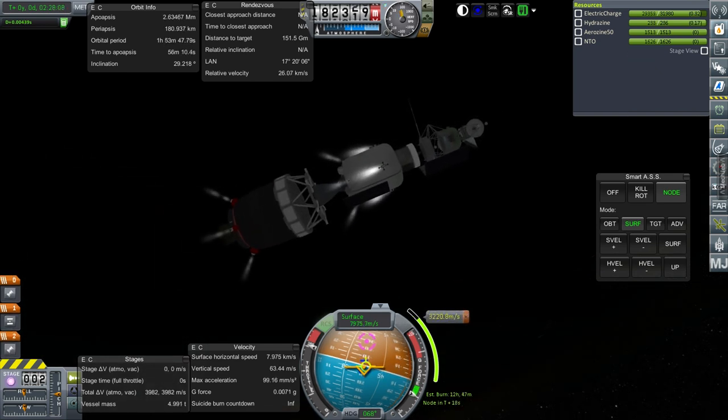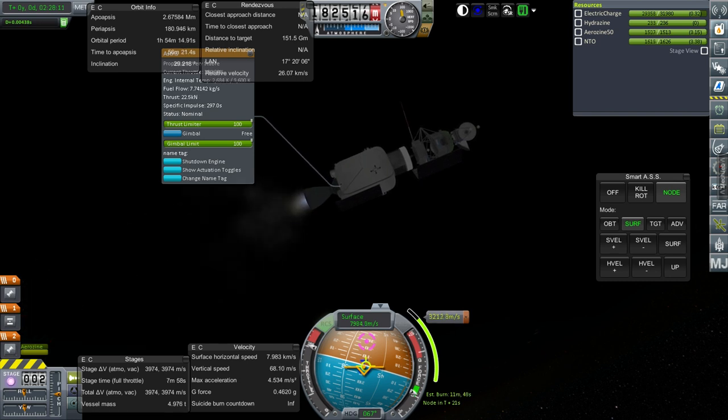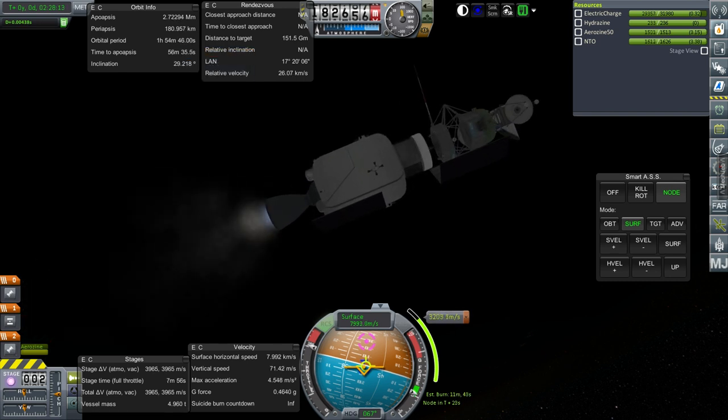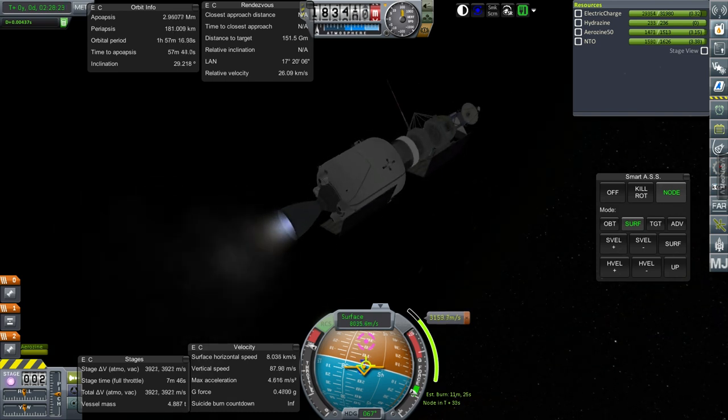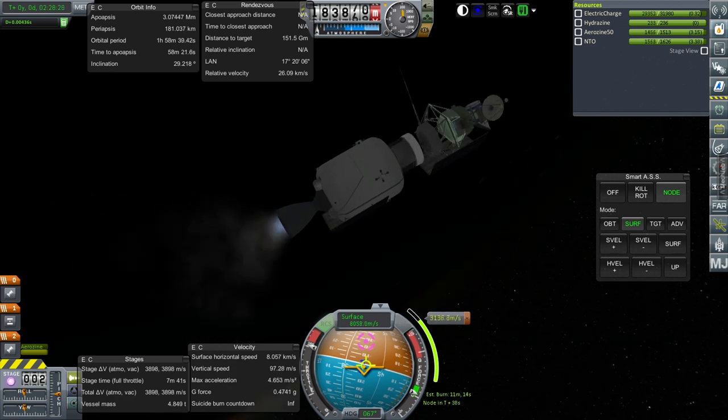Separation. Ignition. Asterisk engine is good. Plenty of hydrazine left to turn. We still have the payload's fuel locked, so we've got about 800 meters per second up there to use should it be necessary.